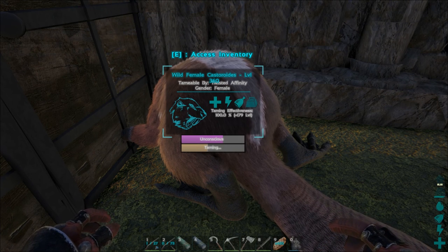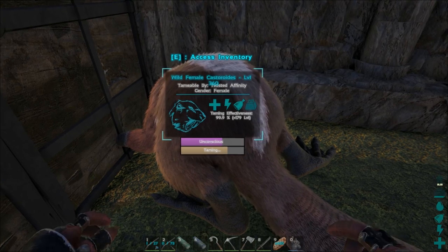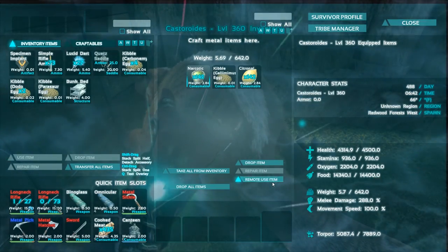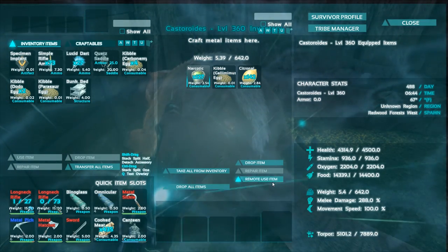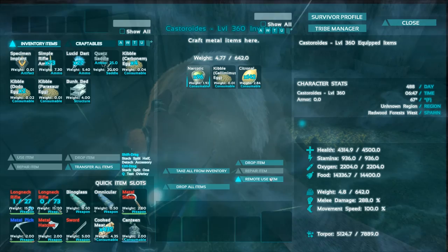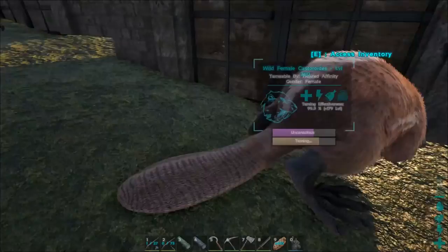179 levels would be a perfect tame and we're not gonna get that, but I think we'll get fairly close. Okay, that's where it stops. Did it use all the kibble? Still has one more to go, plus crops. Go ahead and narc it up so I don't have to worry about it. It was like 5,000 torpor. Each narc does 40, so 10 is 400, 20 is 800. Screw it, let's put a bunch on there and let this sucker tame up, and we'll have ourselves an awesome beaver.